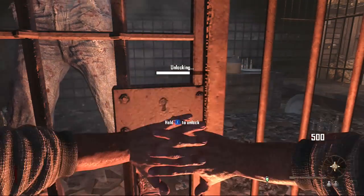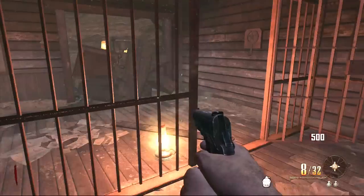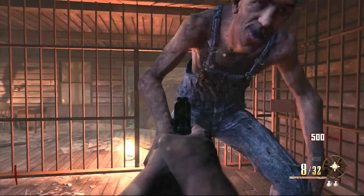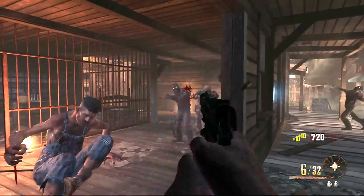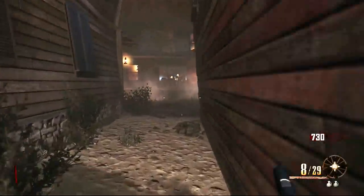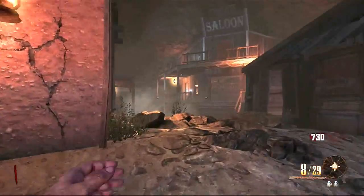Once you unlock this cage, you get inside, and you grab this booze, otherwise he won't come out. You're aiming down there — and he smashes that. Now there are multiple spots for him to smash up there, and there are multiple spots around the map.